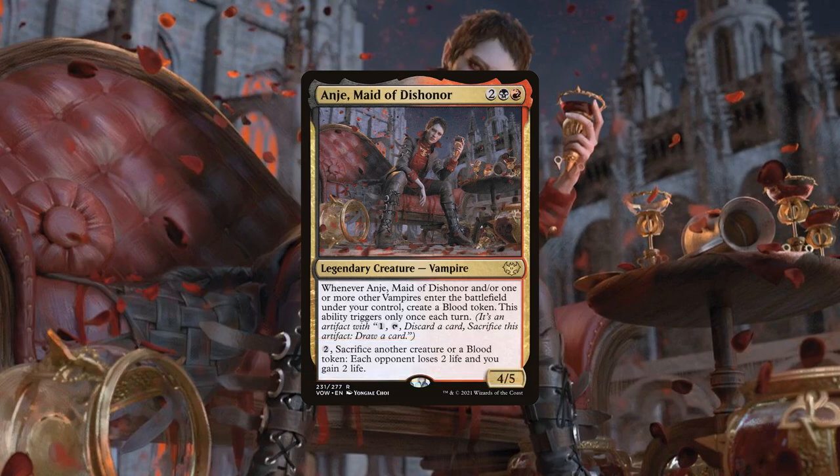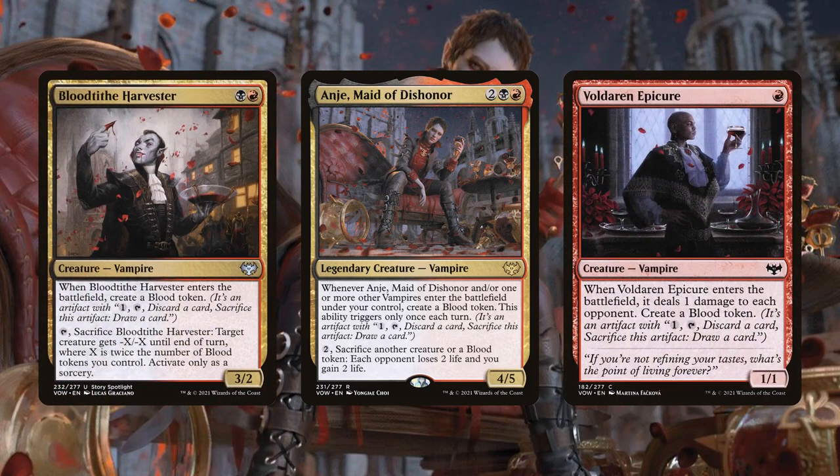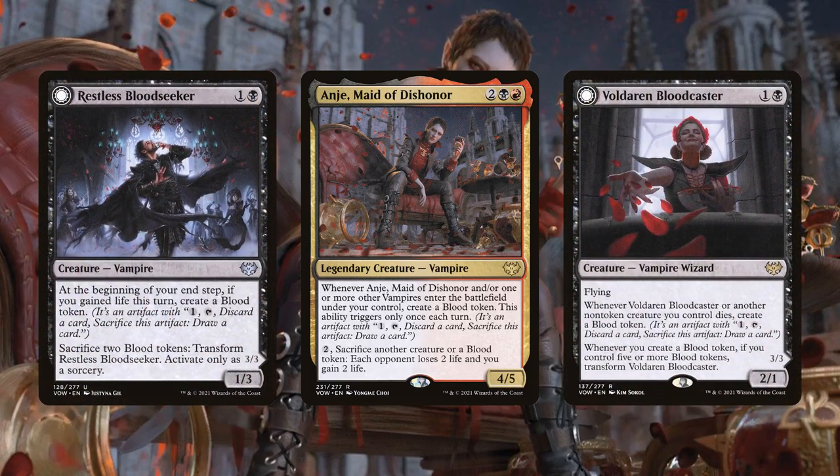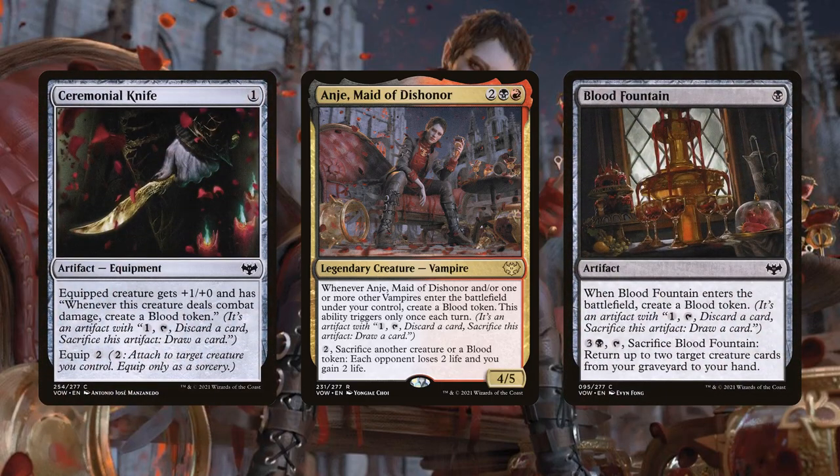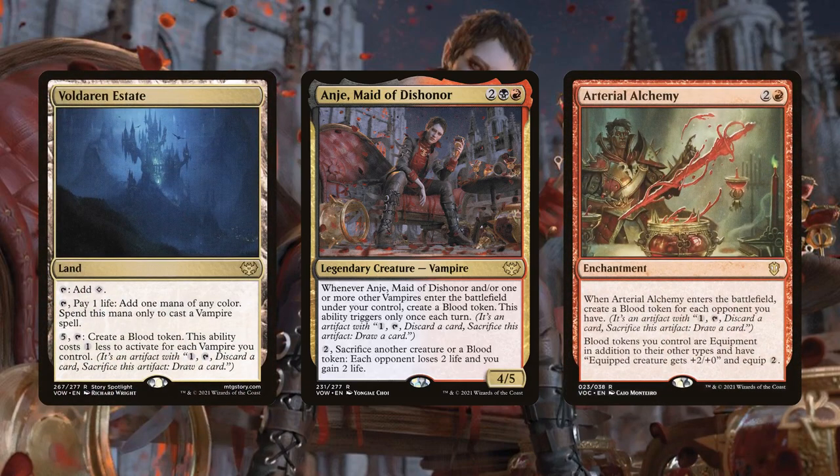Any build worth its salt helmed by Anji will need a decent number of vampires to proc her blood generation, alongside other means of blood production — both of which our build will have in spades. But instead of a simple vampire tribal build with some blood tokens thrown in for extra reach, this build will seek to weaponize our blood tokens even further, turning them and other artifact tokens we'll be producing into value for us and damage for our opponents. We'll be running plenty of vamps that produce blood tokens, whether one-time triggers or more consistent forms of bloodletting to keep it flowing all game long, both of which work nicely alongside Anji.